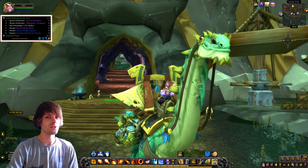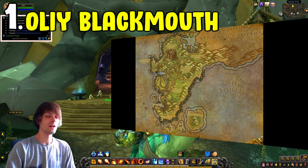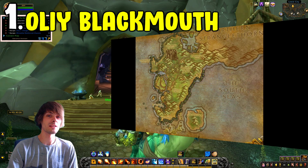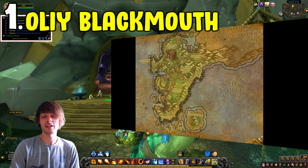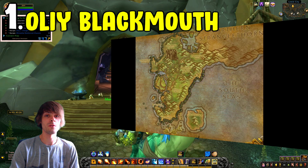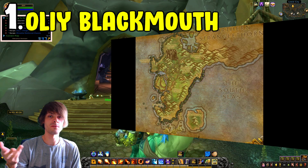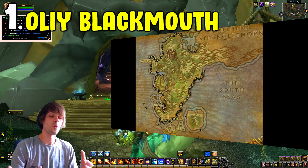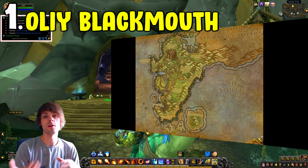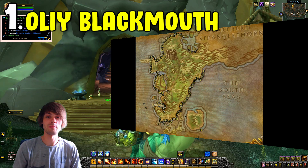Let's get into number one: the Oily Blackmouth Farm. This is located within Stranglethorn Vale. What you really need to do is go to the bottom end of Booty Bay. I usually start there and work my way up and around, similar to how I'd farm in the Stranglethorn Fishing Event. Basically, I go and farm up loads of pools which are for the Oily Blackmouth.